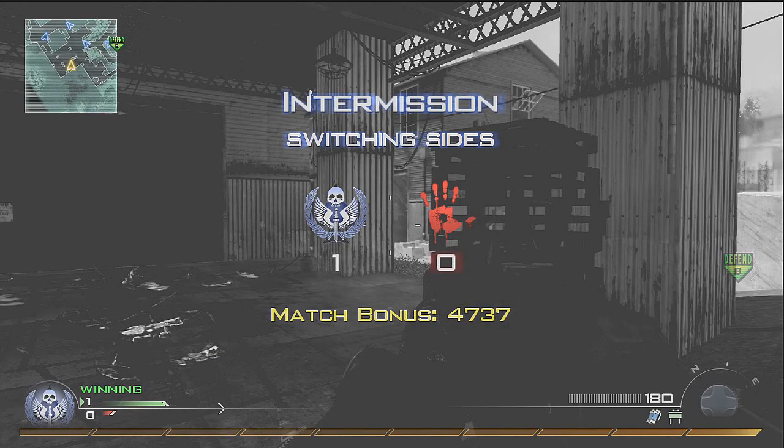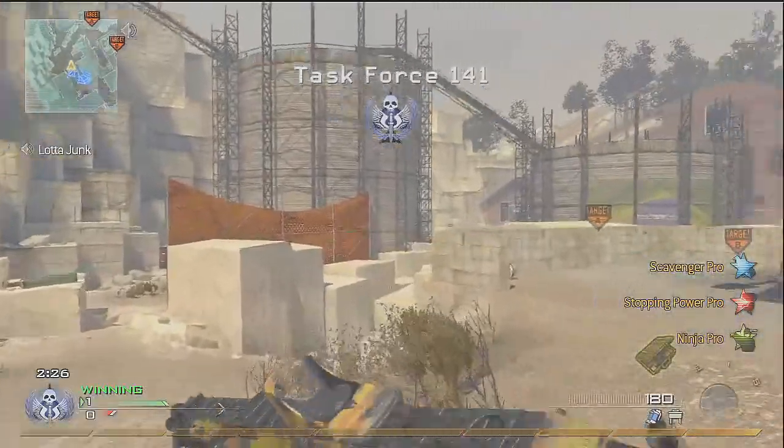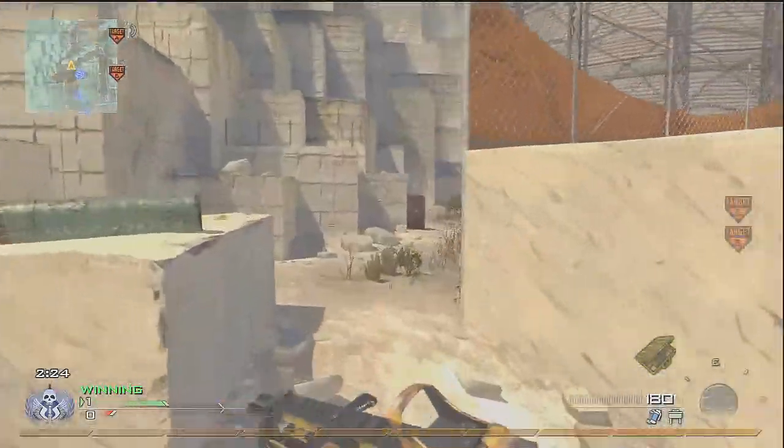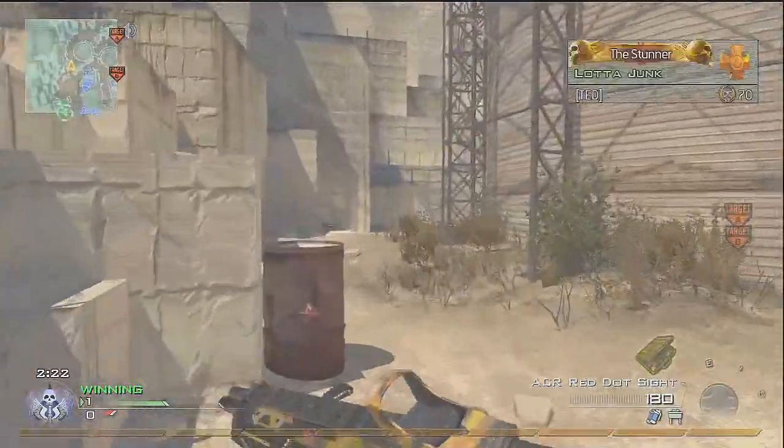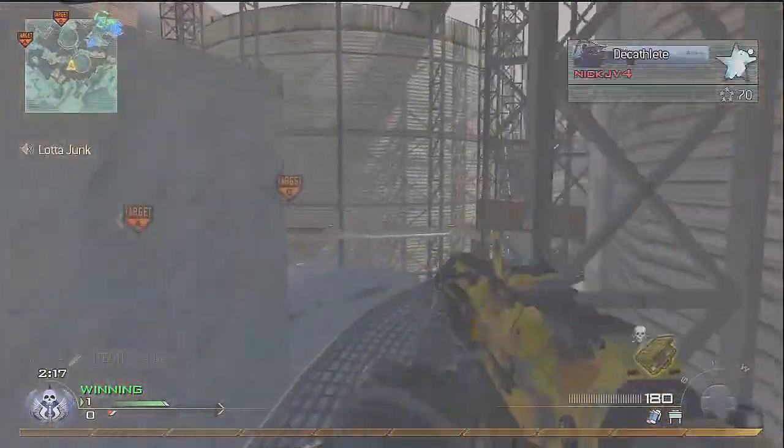What is up guys, my name is Ted bringing you another nuke — this one's on Quarry. This is actually one of the better maps to get nukes on. I was really surprised; there are a lot of inside spawns I thought, but it turns out when you're on defense it's really easy to spawn trap on this map.